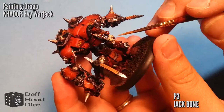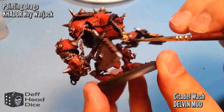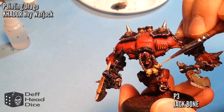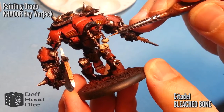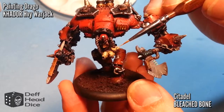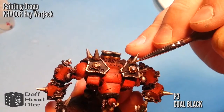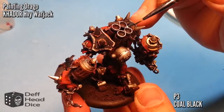For the skulls I started with a base coat of P3 Jackbone, then a quick wash of Citadel Devlan Mud — I missed doing these with the oil wash so I just used the Citadel wash. I went back with Jackbone again hitting all the top parts and making sure not to leave ink in the deepest recesses, then hit them with a final highlight of Citadel Bleached Bone on just the very top parts. Lastly, I did some highlights on the black areas using P3 Coal Black — a blue-black that complements the blue of the axe nicely and really stands out. I was fairly liberal with it since I really like this color.